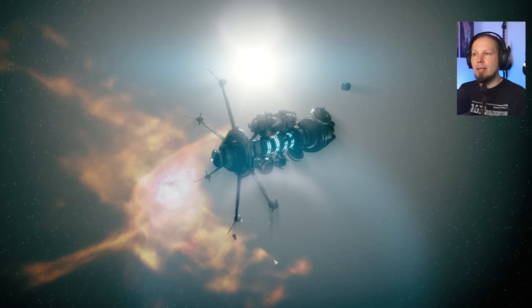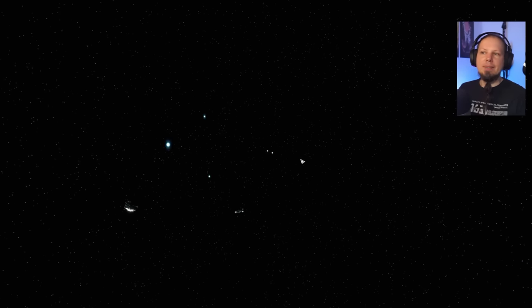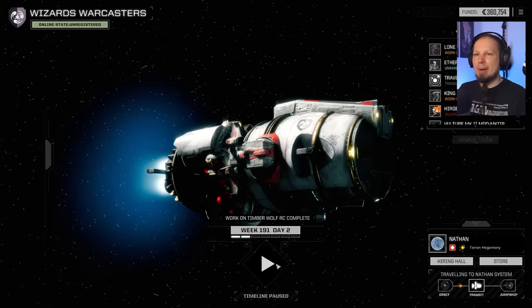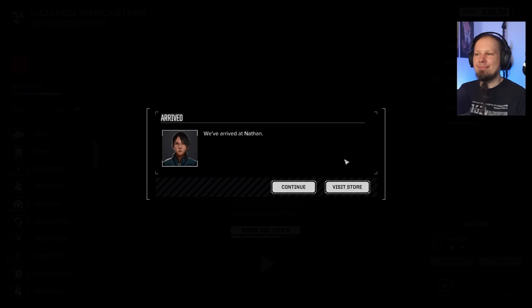After this jump, I'll take another look at my mech bay to see if there are any criticals to fix while we're moving. If we can do it now, that would be best. We'll arrive on the planet before everything is done. One look at the store, one look at the hiring hall — that's the thing we always do. We have arrived at Nathan.